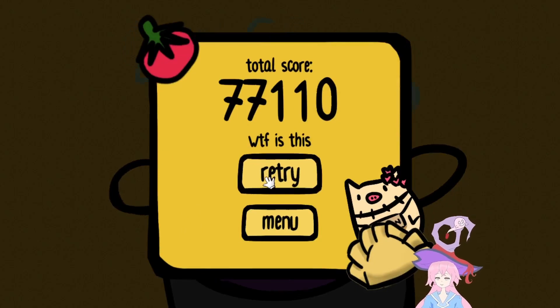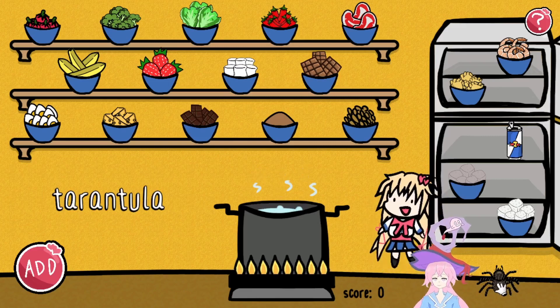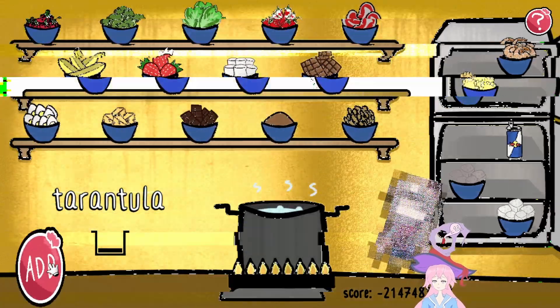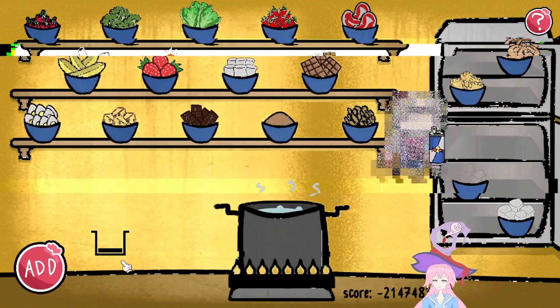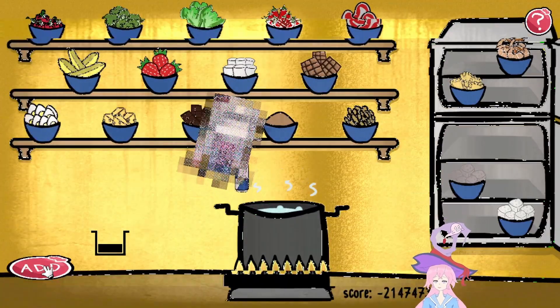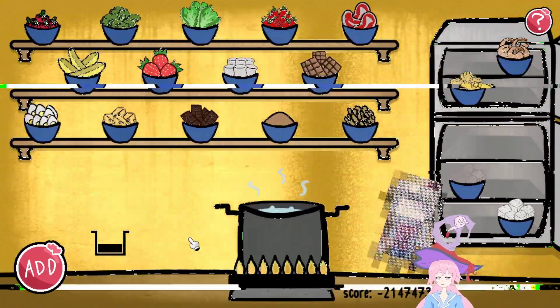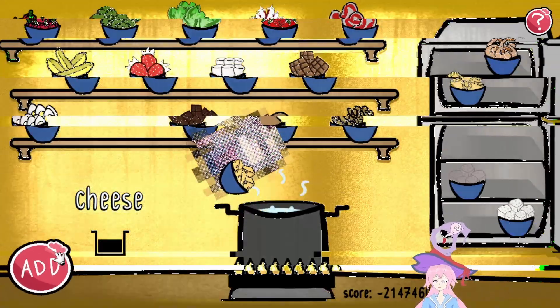What the fuck is this? Tarantula. Negative 21,000 — that's not just 21,000. Nevermind. I guess just keep going.